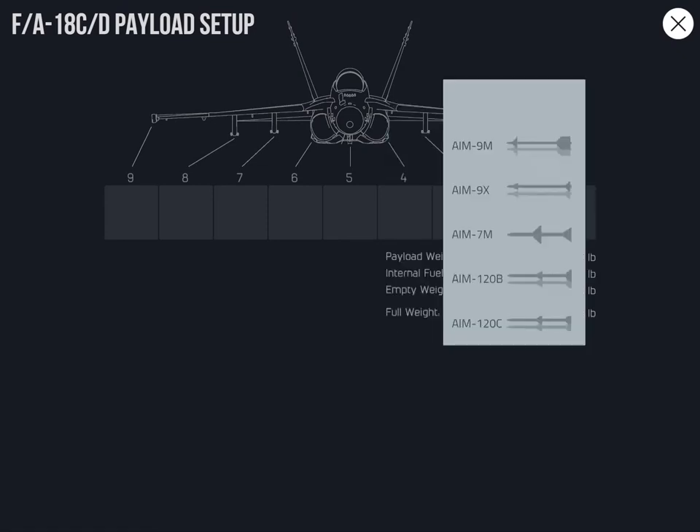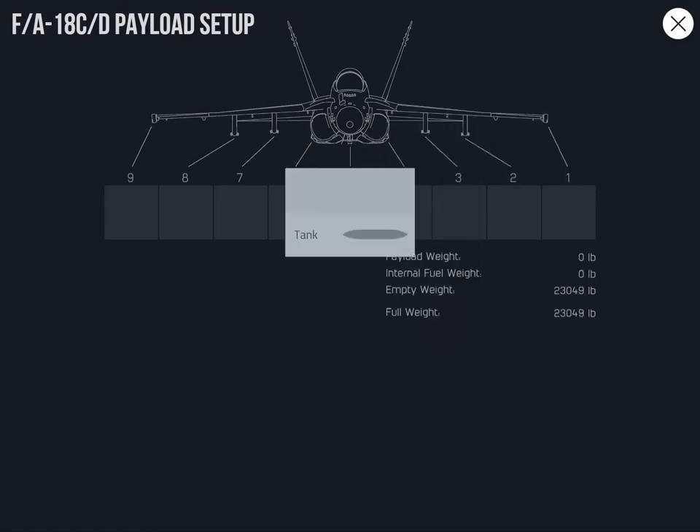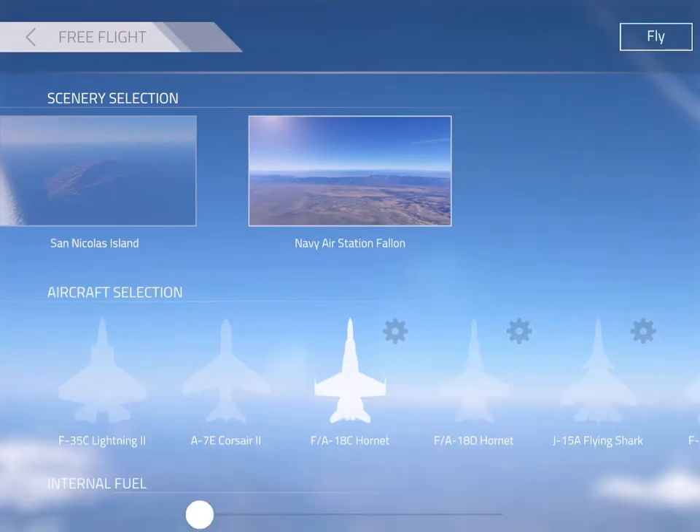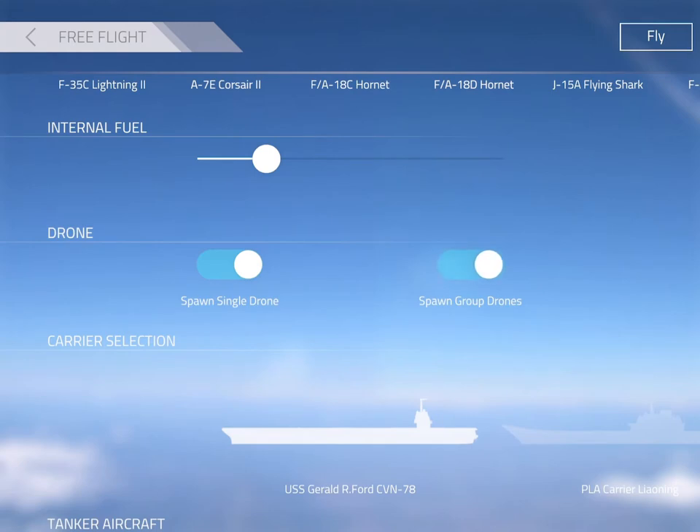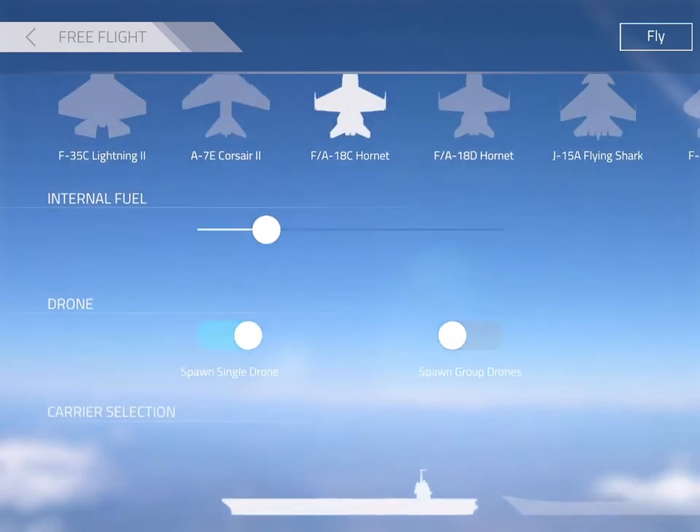This is how you load your missiles. You can load tanks too, but I'm not going to load any tanks. This is how you turn up or down your fuel. This is Spawn Drones. Spawn Group Drones is BBR. Spawn Single Drone is just a dogfight drone.